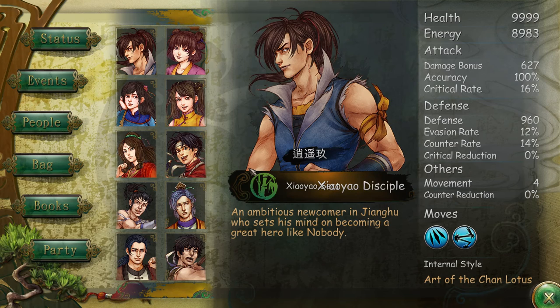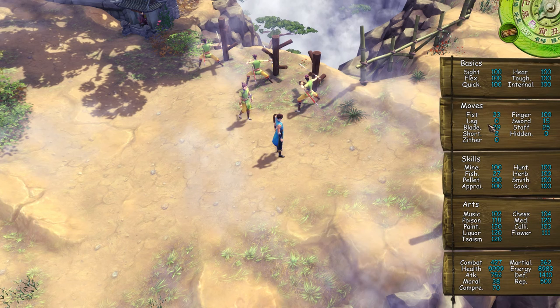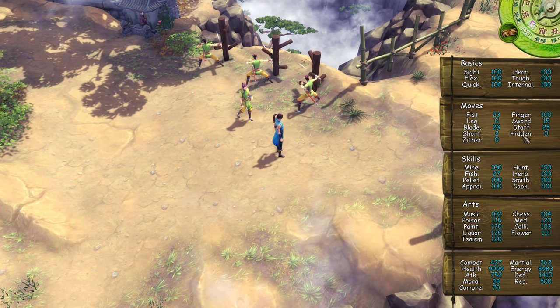For the other 13, five of them require your move skills — specifically fist, sword, blade, staff, and hidden. You need to improve your move skill to 100 and improve your affection rate with the relevant people to 100, and then you can get those five.